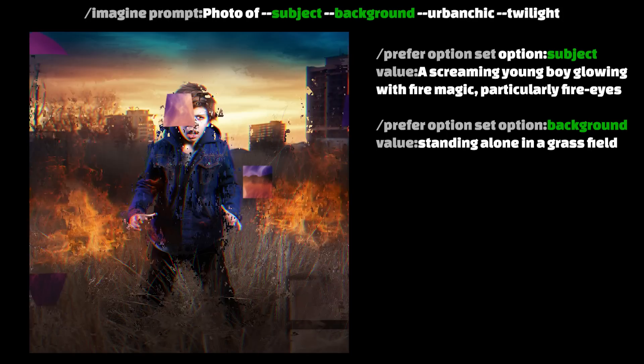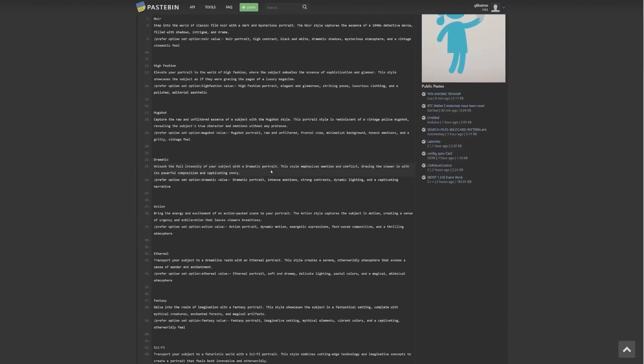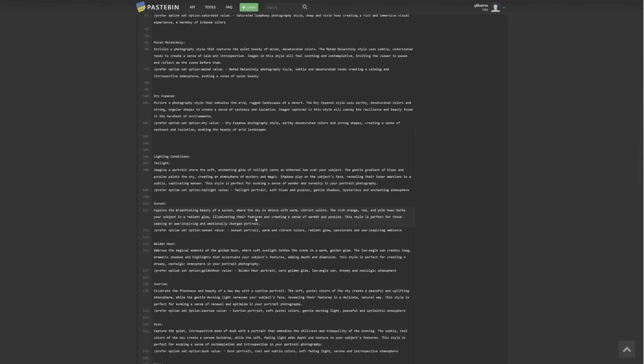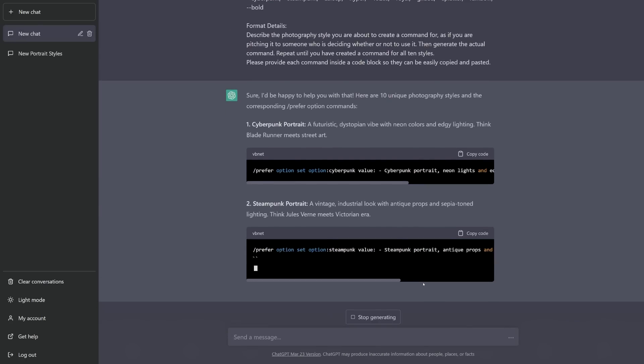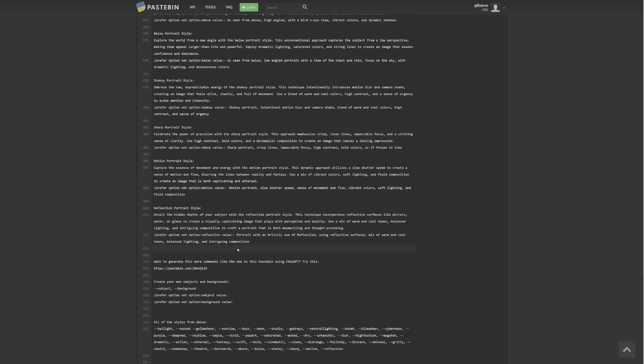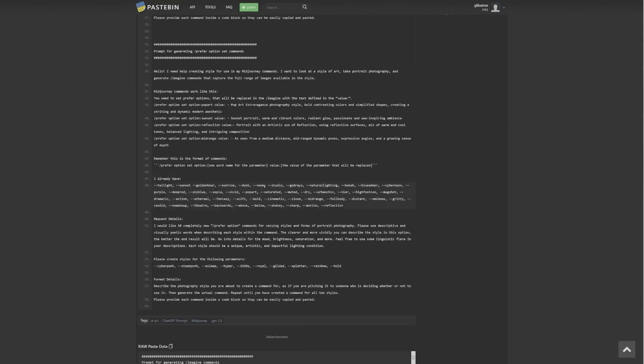But we're not done. My pastebin is just a start. Hold onto something — because I need to apologize. I haven't been completely honest with you. You know the 40-odd style hints I put in this pastebin for you? Well, I didn't write any of them. They came directly out of ChatGPT. And as a special treat for watching this far, within the first pastebin is a link to a second pastebin where I put the prompts I used to generate all of them.